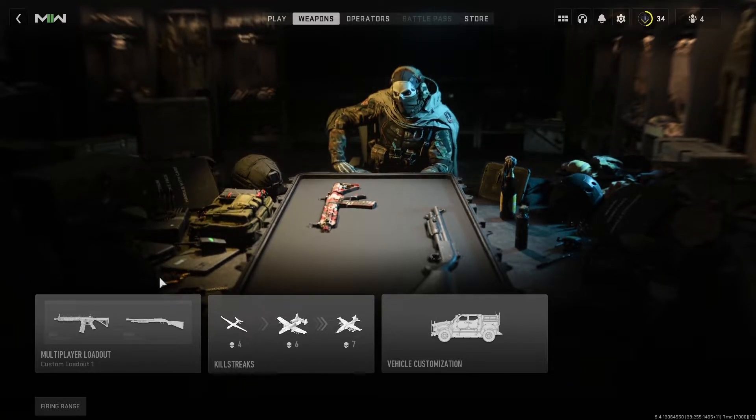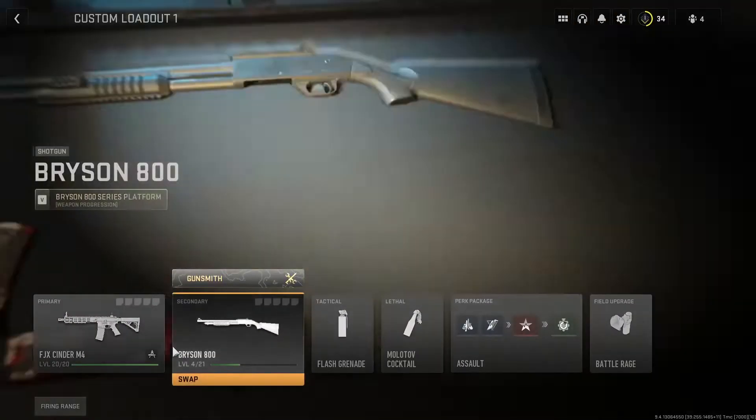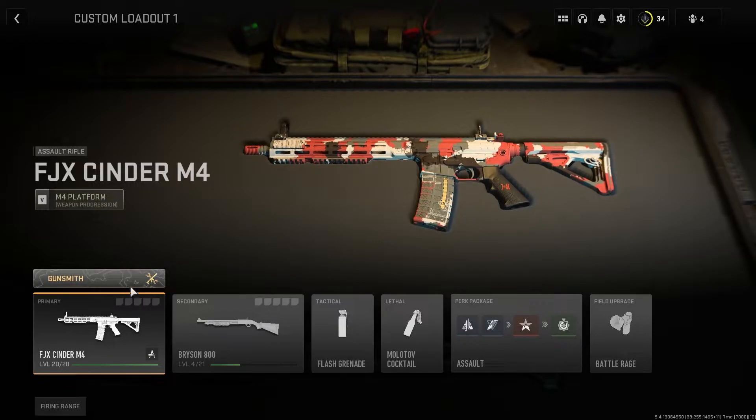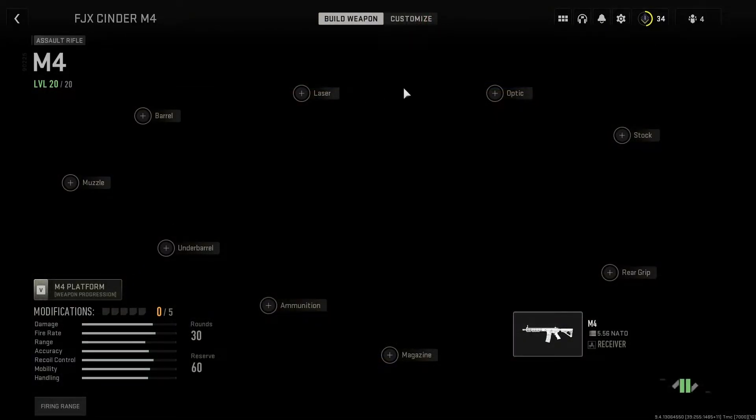Yo what is going on, it's me Xenation. Recently while playing, I wanted to get the gold camo for the M4 and I did all the challenges but I wasn't able to access it. I'm on PC mouse and keyboard — if you're on controller there is no problem, but if you're on PC you might be able to notice this glitch or bug.